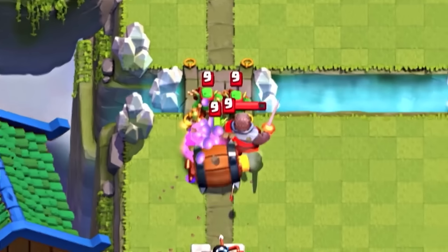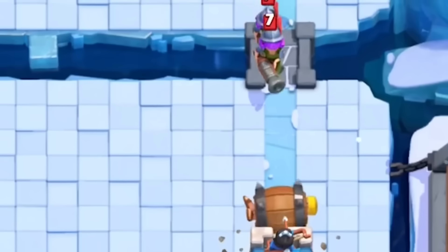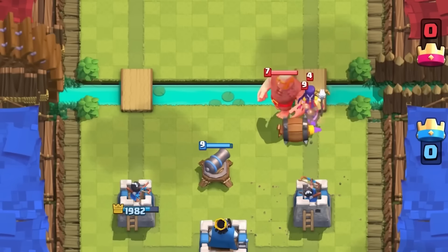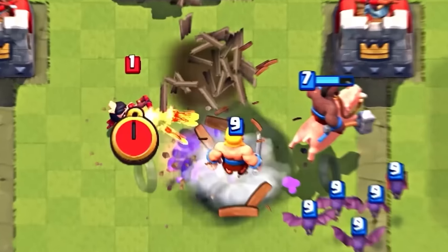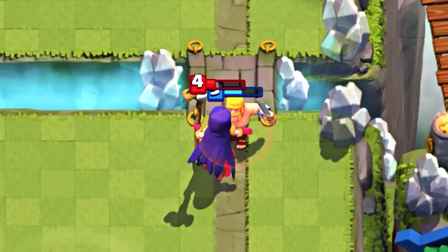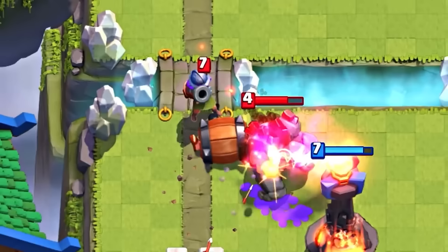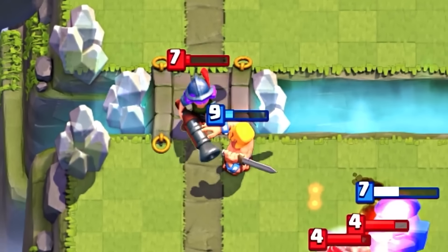Barbarian Barrel used to have a rolling distance of seven tiles, meaning it could even hit the King Tower. It could also knock back troops like the Log, but it couldn't push back bulkier troops like Giant or Prince. On the bright side, Barbarian Barrel could one-shot cards like the Princess or Dart Goblin — basically any loggable card. However, it cost three elixir, which made it less effective than you'd think. The larger rolling distance was debatable: there were moments on offense where it came in clutch, but on defense it could sometimes be a downside as the Barbarian would jump out later.